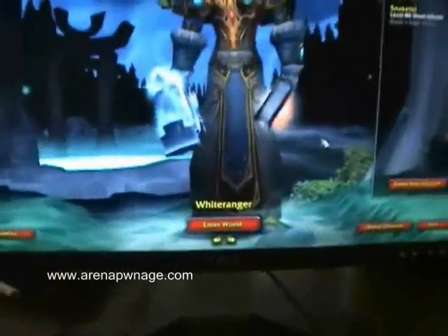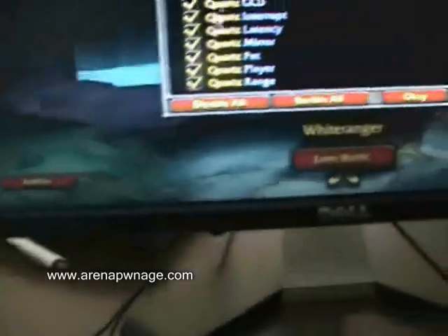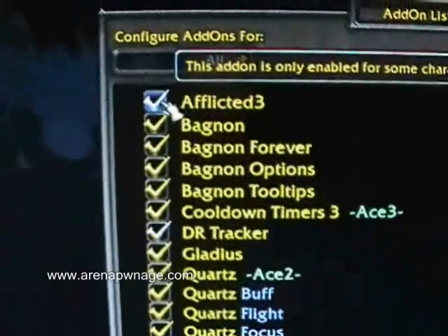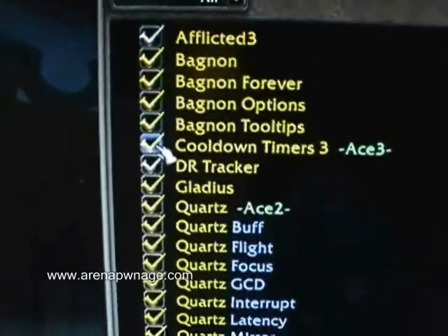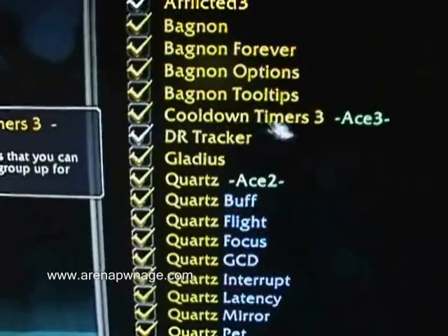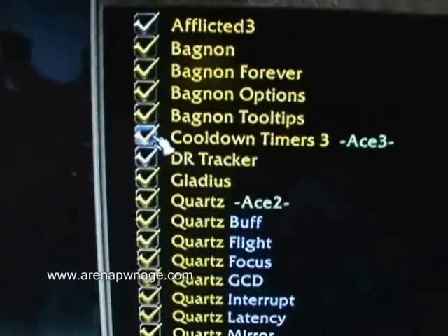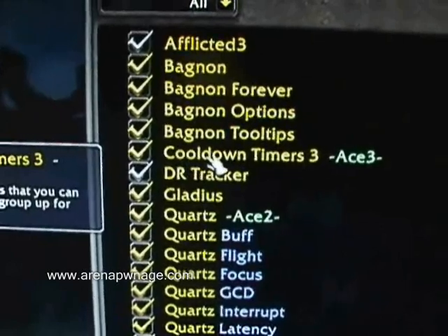First things first, we're going to go over some basic add-ons. If you look at my add-ons here, I'm not a big add-on fanatic but I do have the basic things that you need for Arena. Afflicted is a more advanced add-on — we'll go over that in a later video. Cooldown timers are handy; most players have something to track their cooldowns. At the beginning this is especially useful when you're stepping into Arena. Later on you'll be able to mentally know when your cooldowns are up. Cooldown Timers 3 is what I use — I'll show you that when we go in-game.